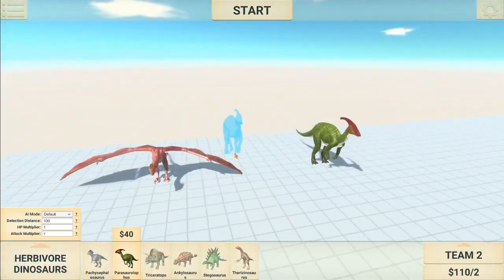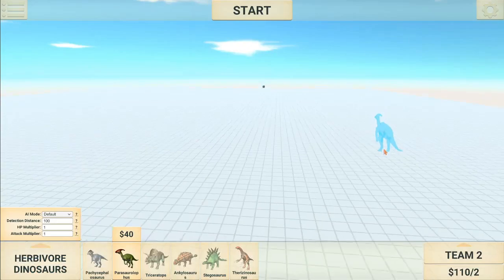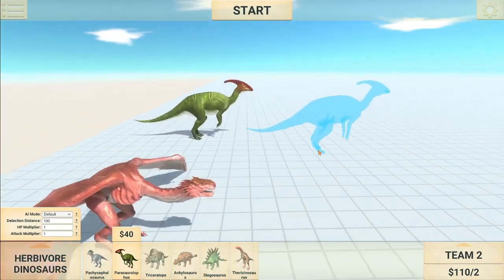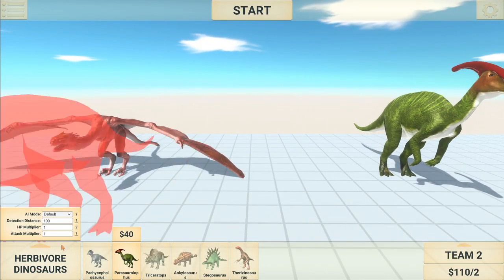So I'm going to be doing a super long race here. I'm going to be starting from one side of the flat grid and going all the way to the other side — the longest race possible — to see which one is truly the fastest unit. Let's get into it.